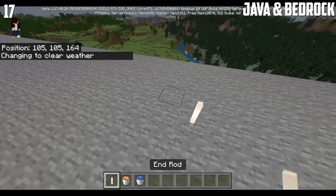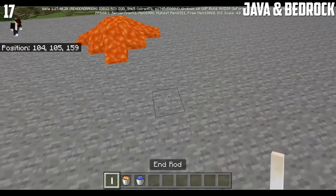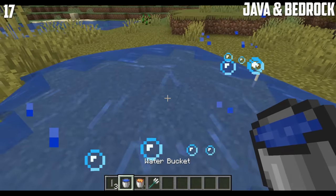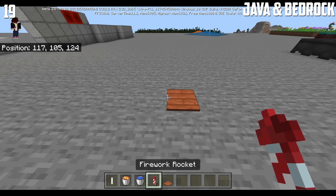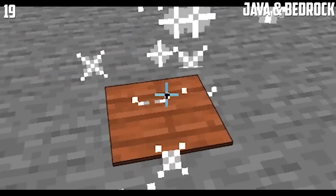End rods will get destroyed if made by lava. However, if the end rod is made by water, then it will get waterlogged. In Java Edition, end rods will get destroyed either way. There are unused paintings in Bedrock Edition. If you spawn a fireworks rocket on top of a pressure plate, then it will press the pressure plate.